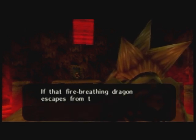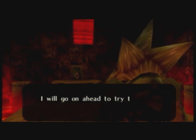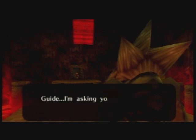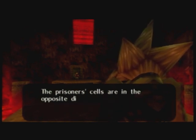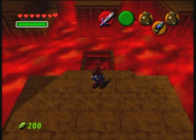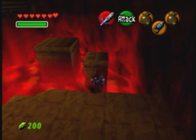"Ganondorf is causing trouble on Death Mountain again. He has revived the evil ancient dragon Volvagia. He's going to feed my people to that evil dragon as a warning to other races that might resist him. If that fire-breathing dragon escapes from the mountain, all of Hyrule will become a burning wasteland. I will go on ahead to try to seal up the evil dragon, but I don't have the legendary hammer. Link, please save my people — the prisoner cells are in the opposite direction. I'm counting on you, Link."